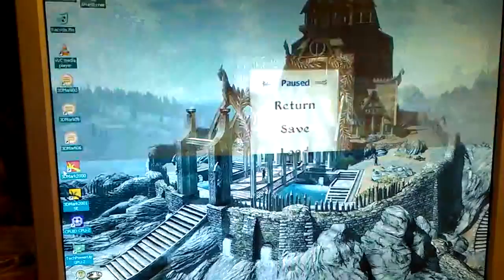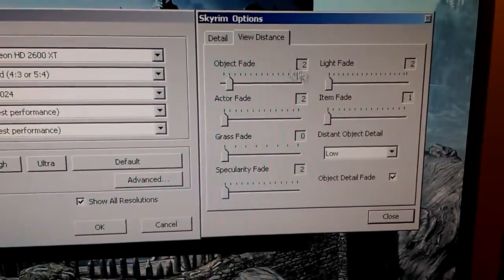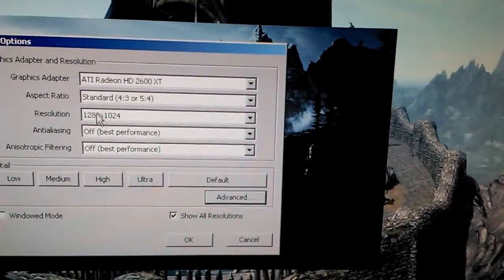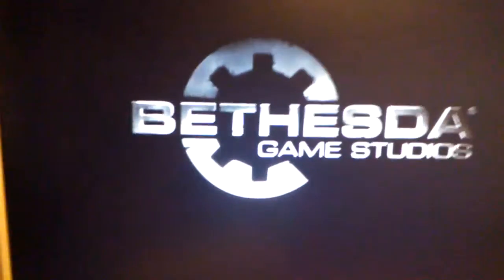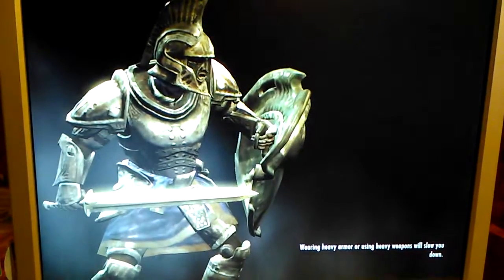Now let me quickly switch to Skyrim — I don't usually do many gameplay videos but let me show you the options. Resolution is 1280 by 1024, everything set to the lowest possible, with object fade kept on so you can actually see anything. That's the lowest possible settings at the native resolution of the screen. Also, you can remove the intro video file from Skyrim by replacing it with an empty text file — it can get annoying if you're starting the game 100 times a day.